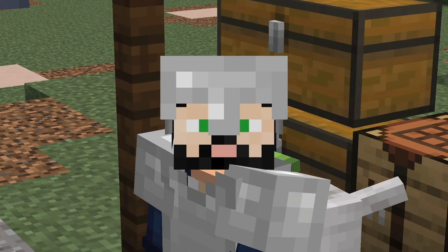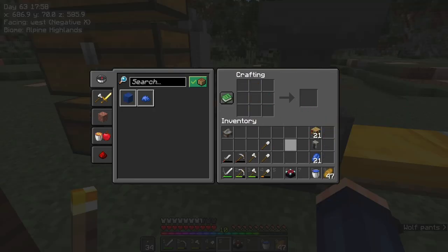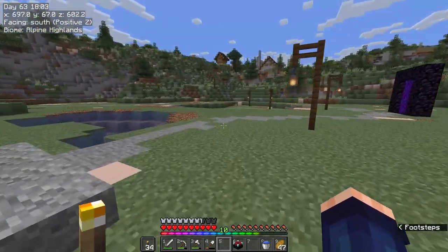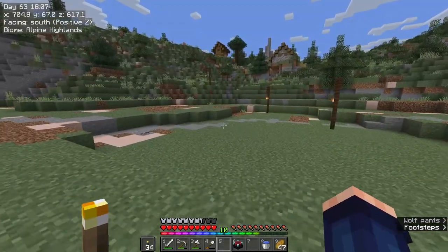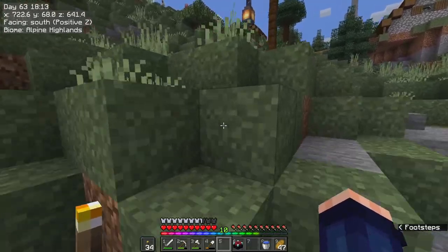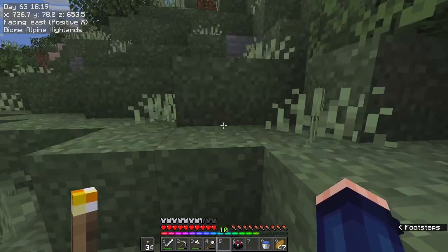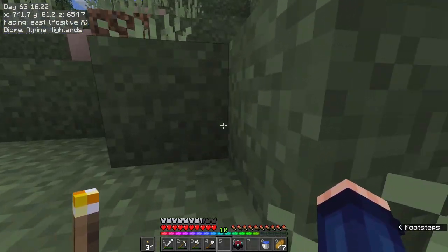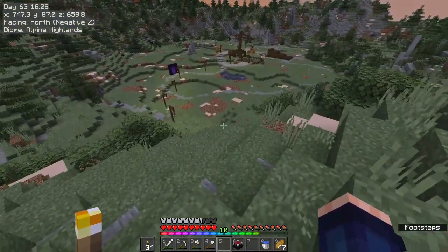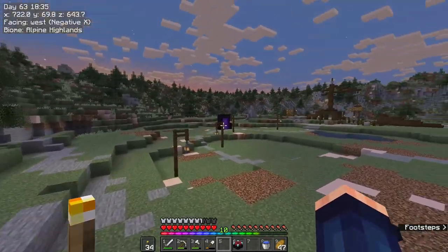We need to actually get an enchantment table sorted. I have the things for it, so let's create the enchanting table. I'm going to put it over in the village. The reason I'm doing this is because the miners are going to need to get these amazing tools, and having an enchanter close by, like near a blacksmith's or something, is going to be really really good.